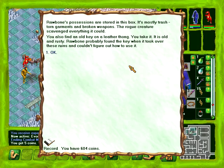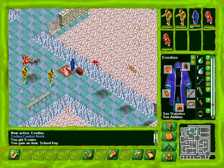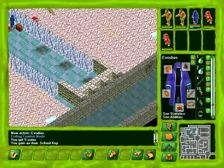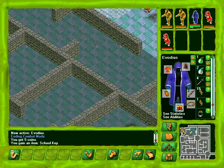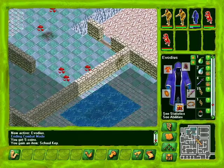Raw Bone's possessions are stored in this box - it's mostly trash, torn garments, and broken weapons. The rogue creature scavenged everything it could. You also found an old key on a leather thong. Raw Bone probably found the key when it took over these ruins but couldn't figure out how to use it. Smart for a thawd, but that doesn't say much.